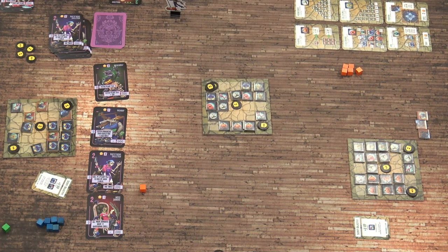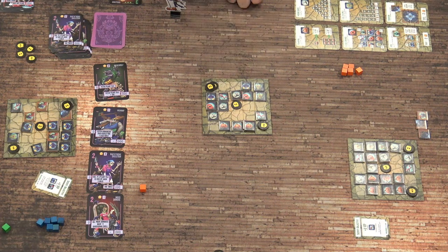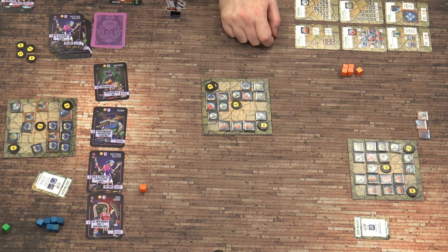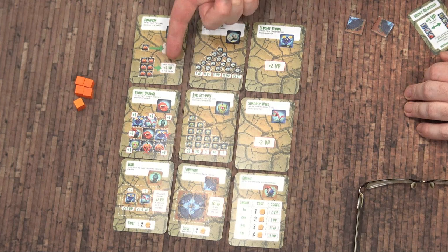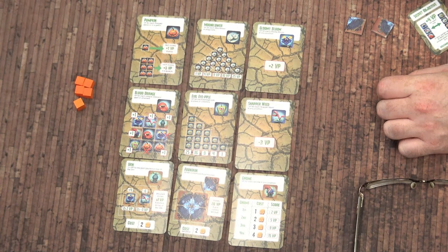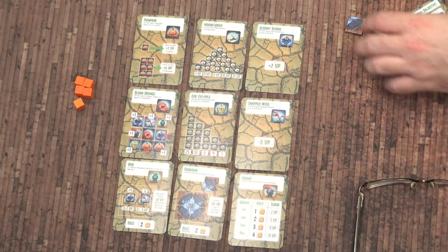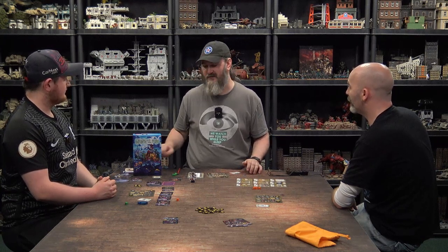An eclectic mix of stuff. I've got half a pumpkin patch at the bottom, a nice little diagonal of moonflowers, some gloom blooms and evil apple eyes — a bit of everything. Even some cash money in there still — shame I never got around to digging that up. It didn't really have anything else particularly clever in there. It gave me 32 victory points in the end — not a bad job.